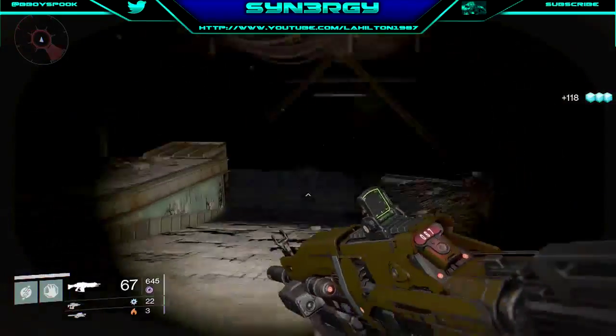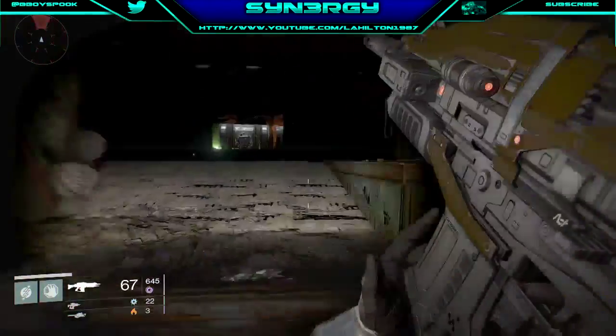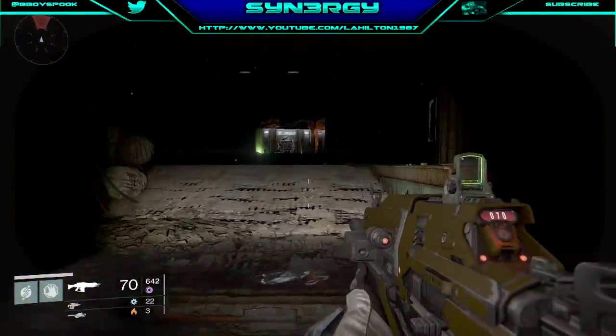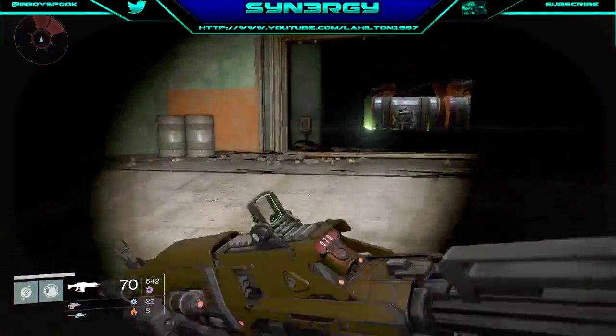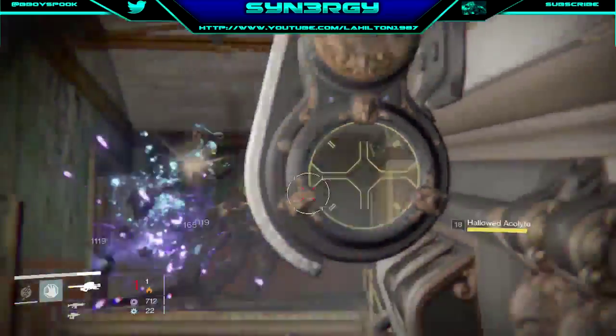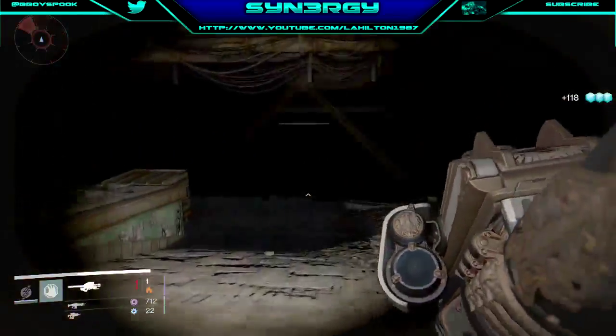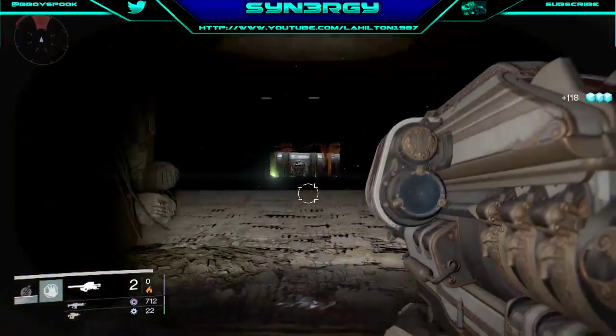Not only that, the Black Wax Idol will give you 123 glimmer per 8 seconds. You'll find that they respawn automatically every 7 seconds, so that's 118 to 123 glimmer per 8 seconds.